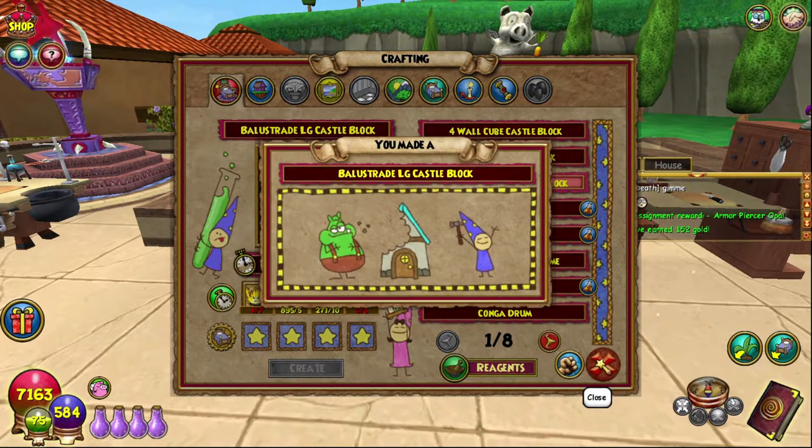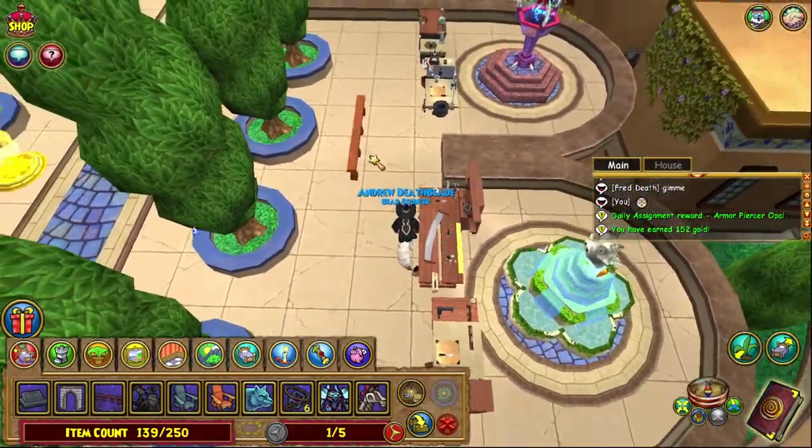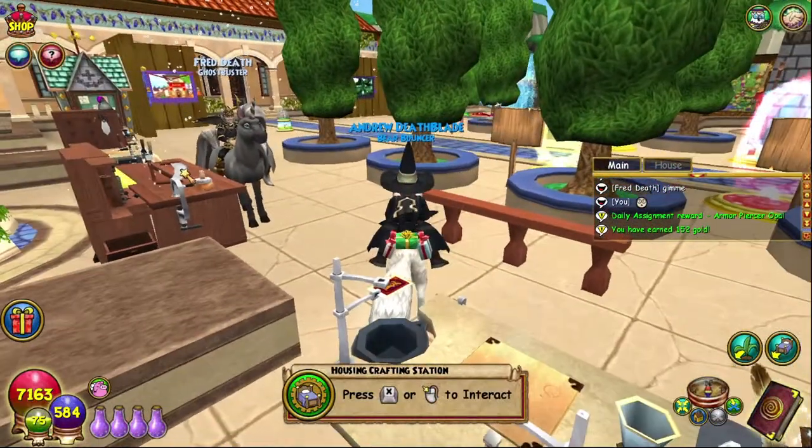Create that bad boy. Lovely. Balustrade Lodge — let's see what this looks like. It is basically just a railing, because that's what a balustrade is. We have Fred here — shout out to Fred.